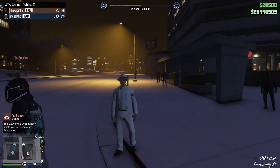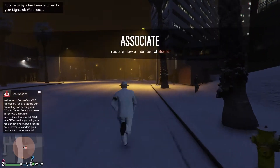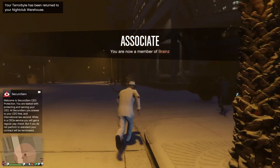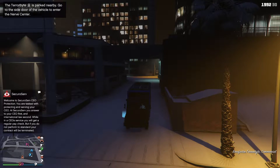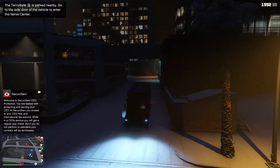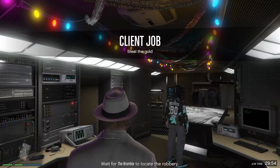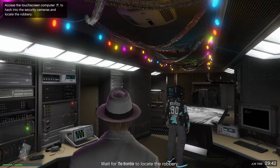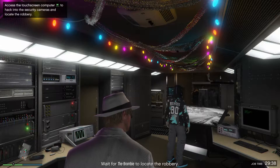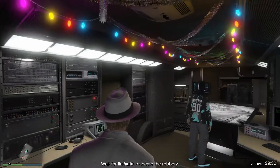Hello everybody, it's Megalithic here, and today we're going to take a look at doing another client job. On this occasion the client job we shall be undertaking will be Robbery in Progress. The first thing we need to do is head towards the Terrorbyte and climb on inside, joining my friend SkuroSurf. He's accessing the control panel where you can see CCTV footage from around the city — he's going to cycle through security cameras around local banks to find one currently being robbed, and then we'll attempt to interfere with the robbery and steal the goods.